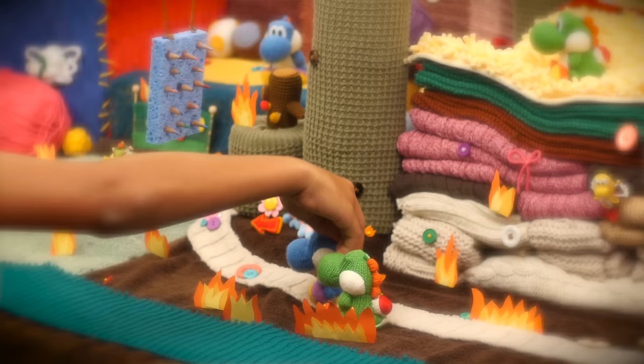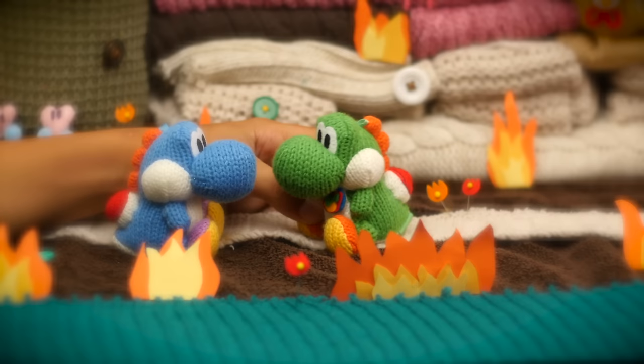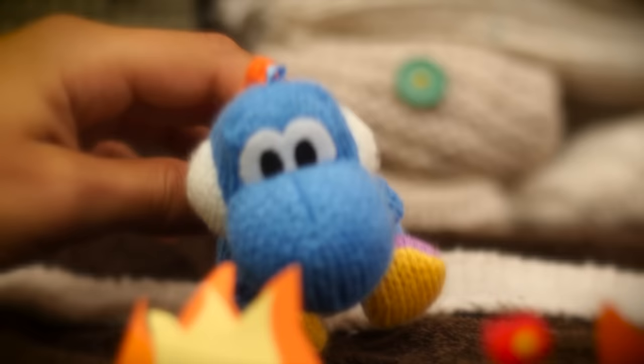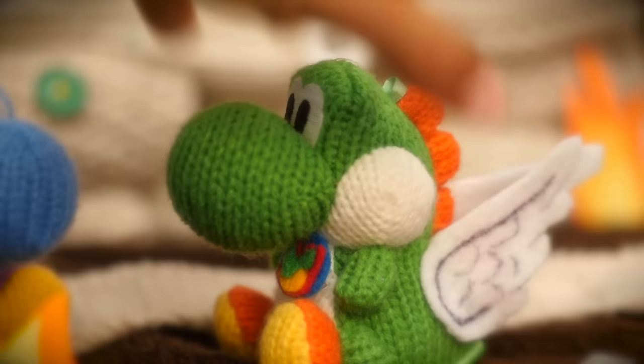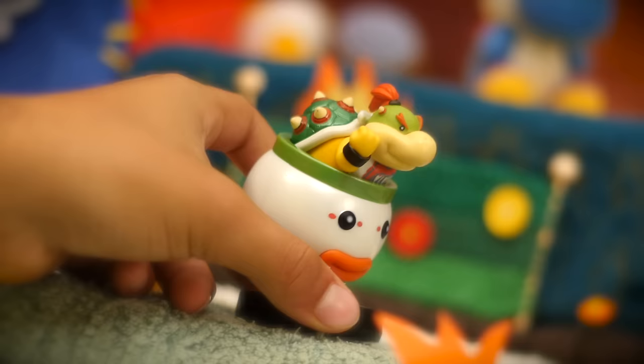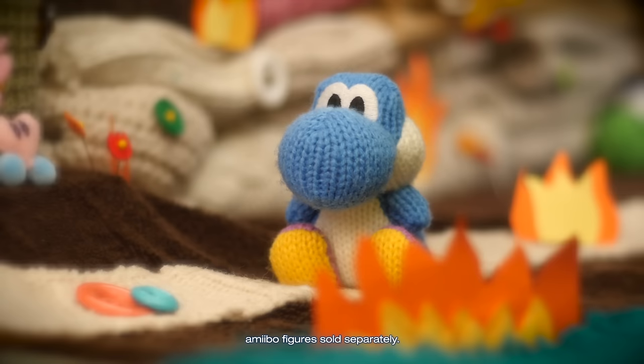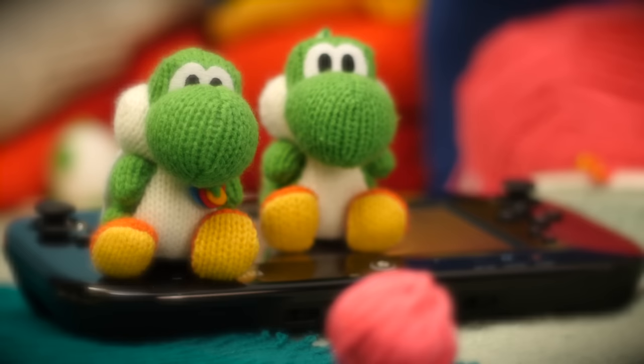But Yoshi, what about the spikes? Remember what Super Cool Jake said? Just mellow out, other Yoshi! And now, for a little amiibo power! Wow! There's two of you now! That's more than enough to deal with Bowser Jr. here!